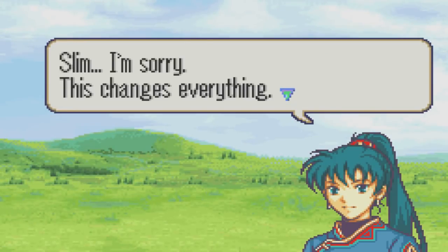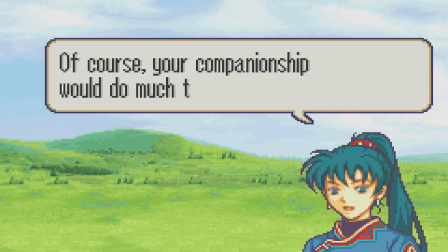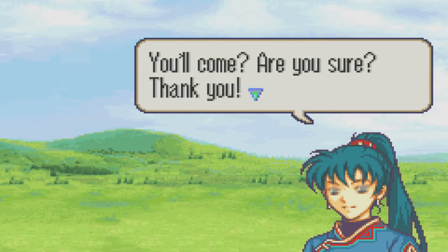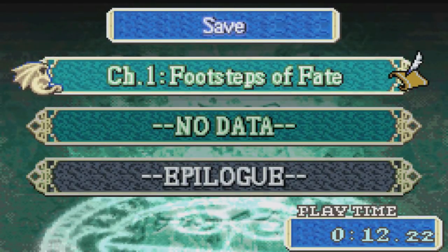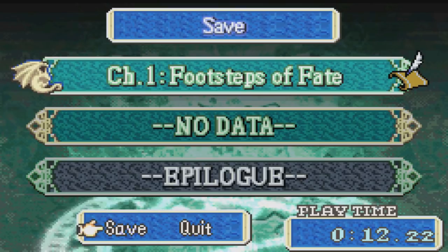Slim, I'm sorry — this changes everything. What will you do, Slim? You want me to decide? Of course your companionship would do much to ease my journey, but it's going to be so dangerous. You'll come? Are you sure? Thank you. Let me ask once again for your friendship and your aid. Okay, so there we go — Chapter 1 is completed. I might be able to complete this next chapter in this video as well. I'm going to have to get things moving, so let's go ahead and get this started.